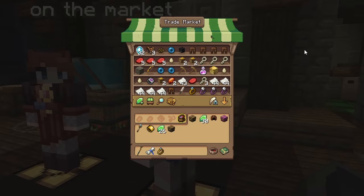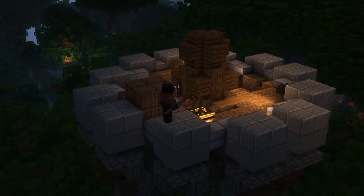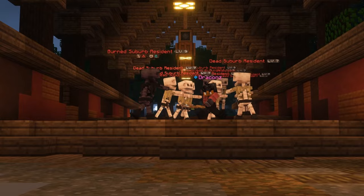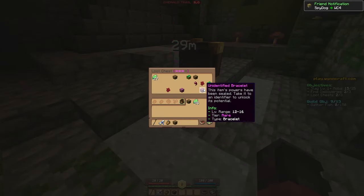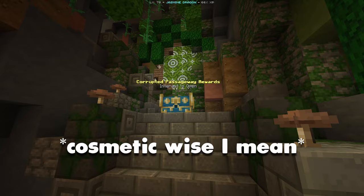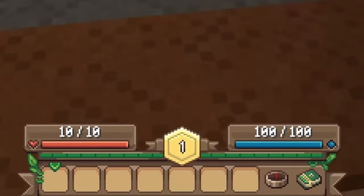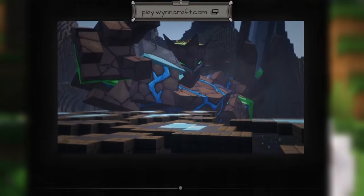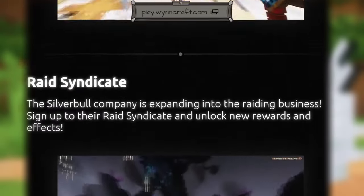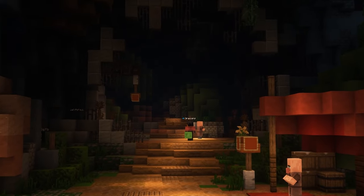Moving on — the trade market, bank, shopkeepers, etc., they all got a nice little revamp. I'm not a huge fan of the market, but everything else just looks way nicer now. There weren't any changes to chests or any of the loot running stuff — not any that I could notice — besides the GUI and general cosmetic changes.